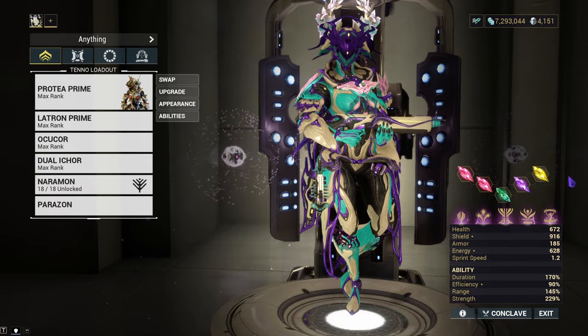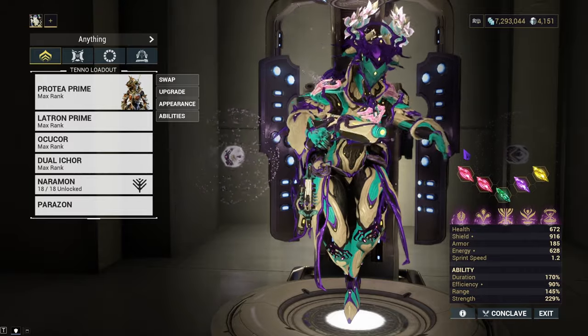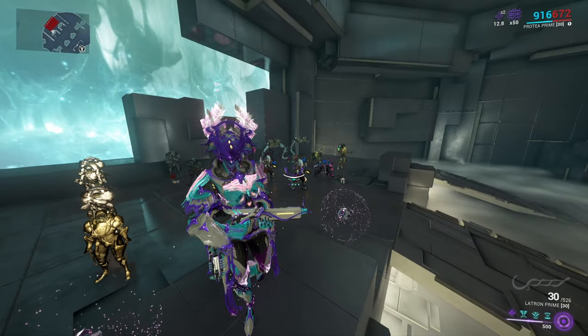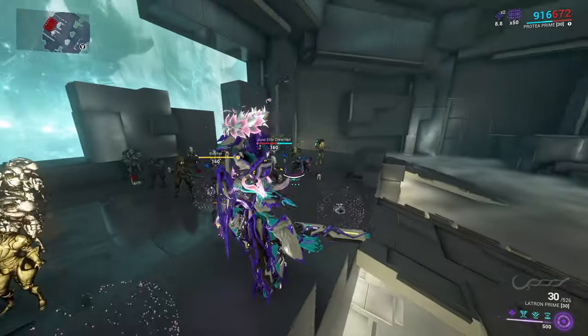I run two Archon Shards — two Reds — but none of these are required, literally none of them. I'll get some enemies ready, show off the build, and then we'll go to Steel Path. I went ahead and spawned a couple varieties of enemies: we have the Orican, some Grineer, some Corpus, some Infested, and some Murmur.